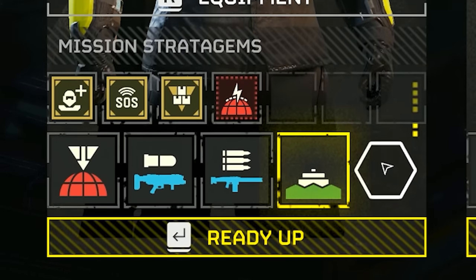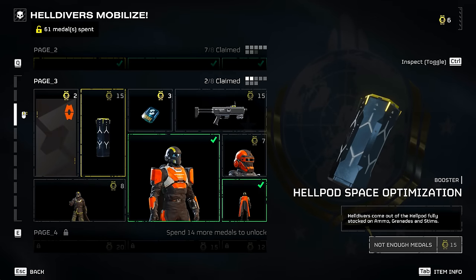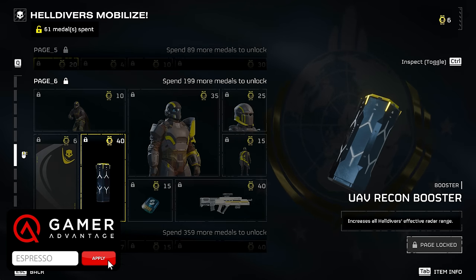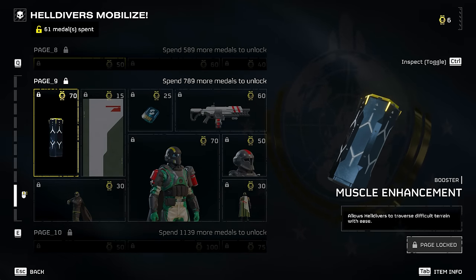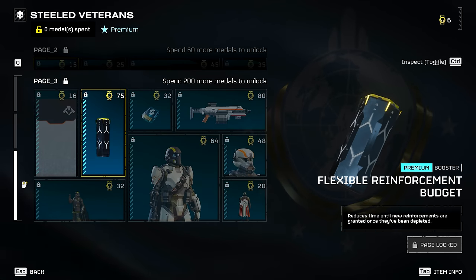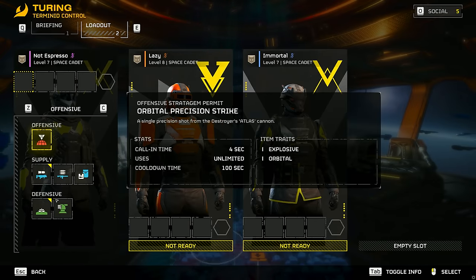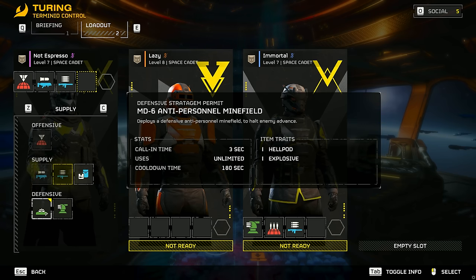Boosters apply to your whole squad, not just you, which is pretty cool. Currently available Boosters include: Hellpod Optimization — Hell Divers come in with full ammo, grenades, and stims; Vitality Enhancement — all Hell Divers resist injury like broken legs; UAV Recon — increases the effective radar range; Stamina Enhancement — increases stamina capacity and recovery; Muscle Enhancement — traversal of difficult terrain with ease; and Increased Reinforcement Budget — more lives in a mission. There's also a premium booster and the Flexible Reinforcement Budget which reduces time until new reinforcements are granted once depleted.